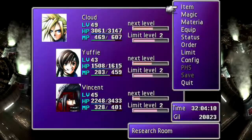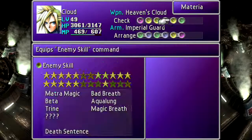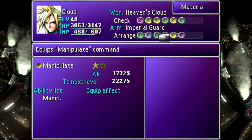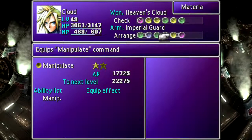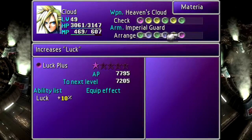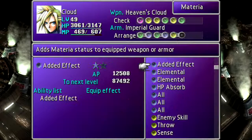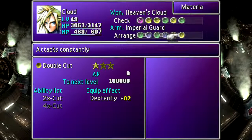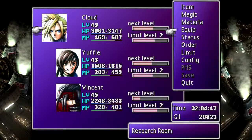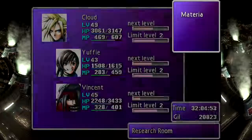Double cut! Every monster in this area can be morphed into a source item, which is pretty useful if you're interested in maximizing your stats. If you want to maximize your stats, this is how you do it - you morph all these enemies into sources.